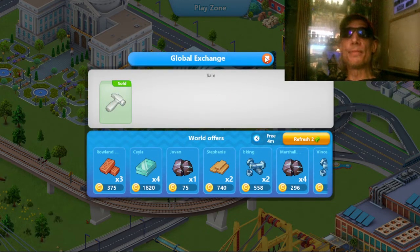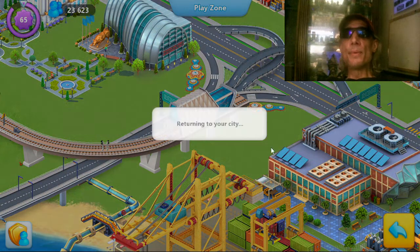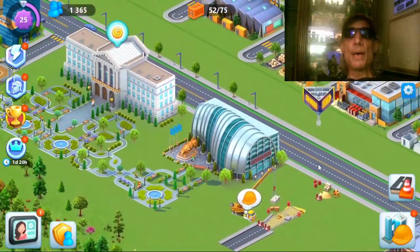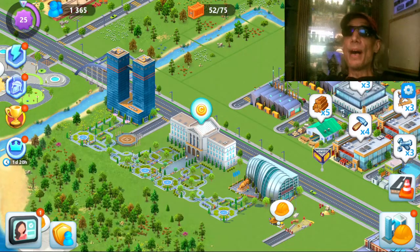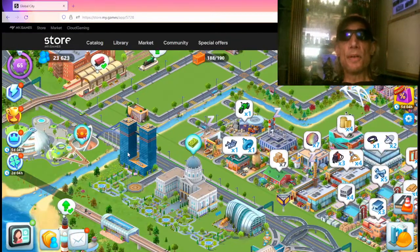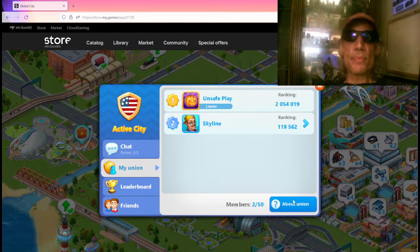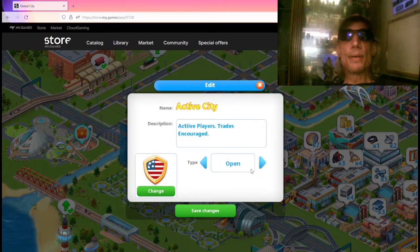Then go back to my tutorial city. I leave on my main map for my Union setup, and leave the city as invite only.